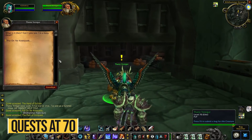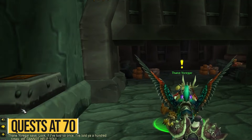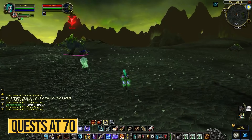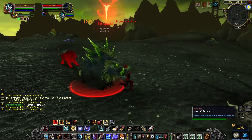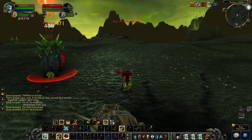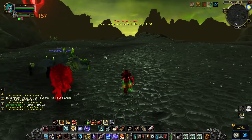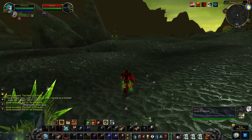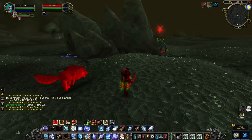Another way to make gold very easily is to complete the remaining quests you haven't done once you reach level 70. At 70, instead of giving you experience the game gives you more gold from quests, so you can easily rake in a few hundred gold by completing all unfinished quests. This is a one-time thing, but you can do it on every new character you get to 70 to help pay for a portion of your epic flying mount.